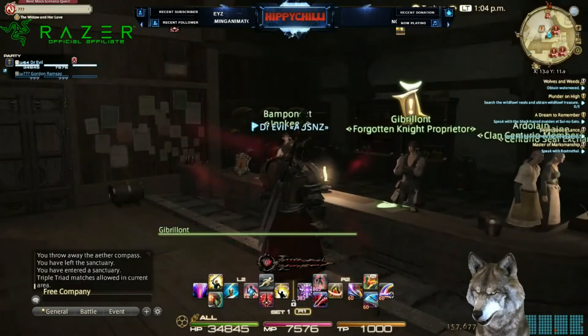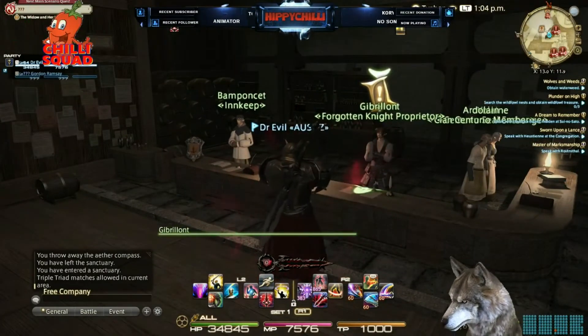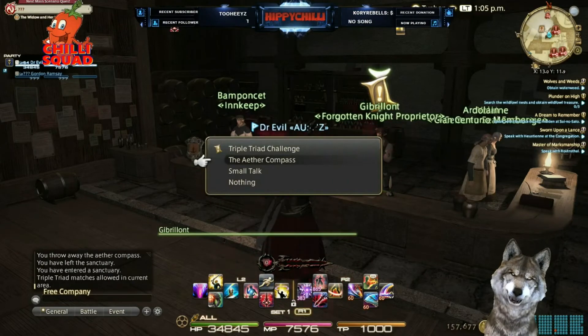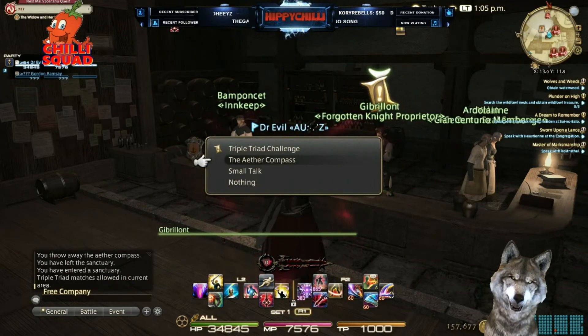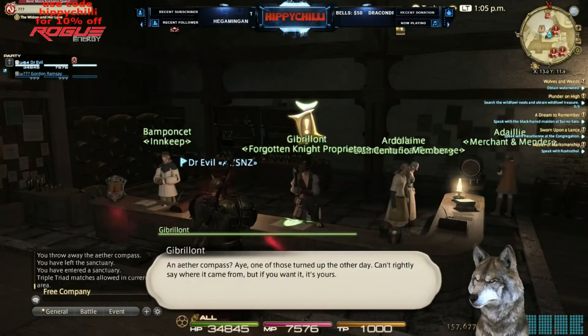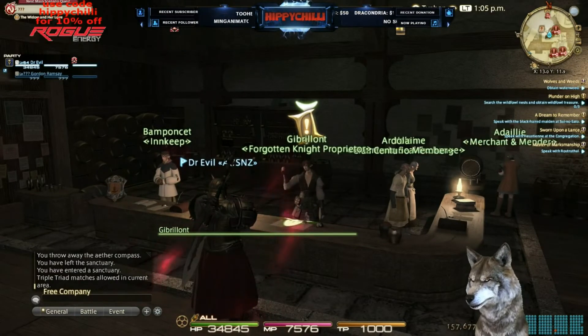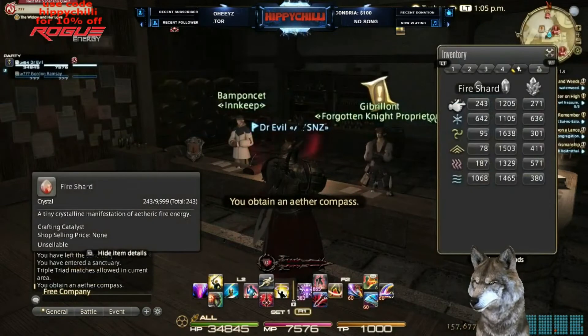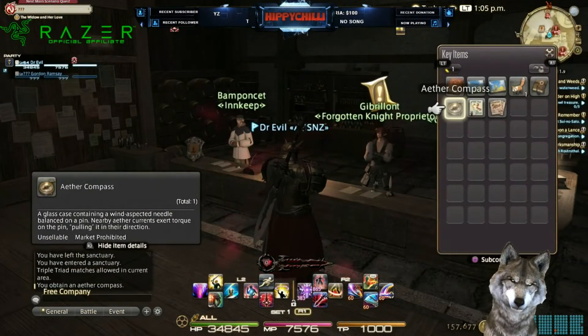We'll come down to the bar area here at Forgotten Knight and speak to this fellow behind the bar. As you can see, the Aether Compass — so we'll grab that and hand it over. Then we'll go into our inventory, key items, and look, there it is — so you're good to go.